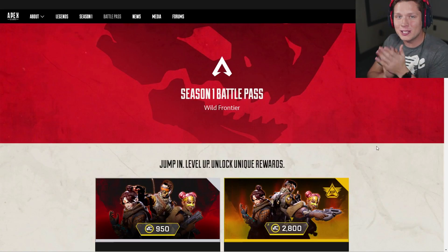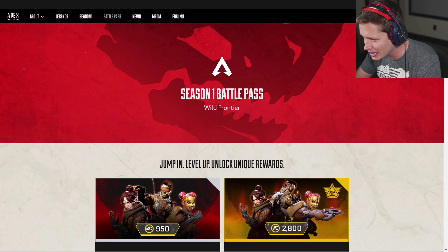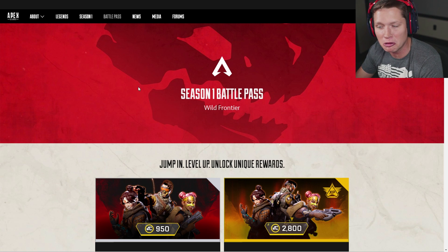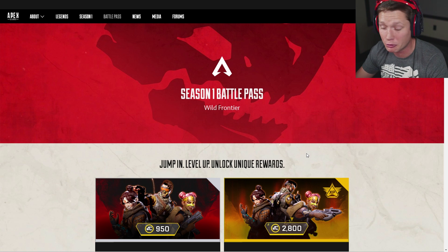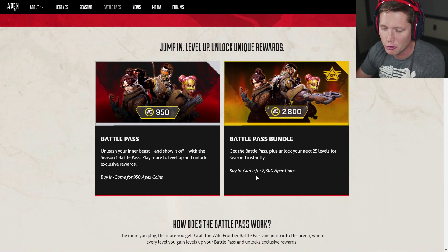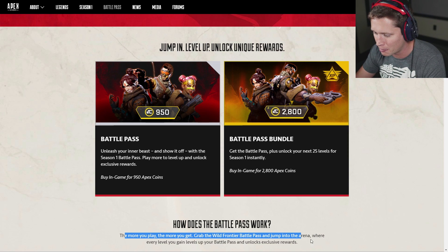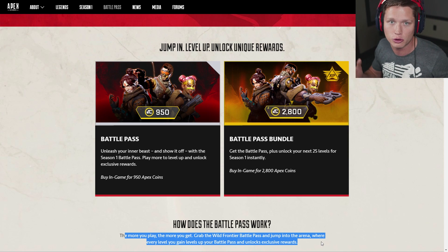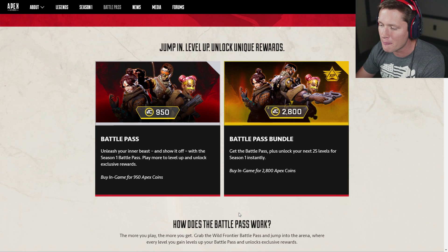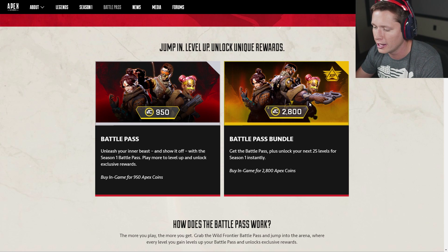Wild Frontier is going to be our theme for this first Battle Pass, which sounds kind of interesting. We've got kind of like a weird skull head dinosaur looking thing in the background there. It's going to work pretty much identical to Fortnite, both in terms of price and in terms of features. You can get the normal Battle Pass for 950 Apex credits, or you can get the Battle Pass bundle for 2800 Apex credits, where you get the Battle Pass along with the first 25 levels automatically unlocked — kind of like a little head start.